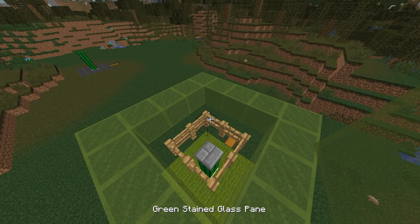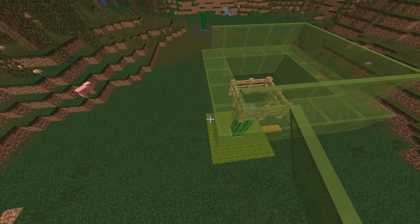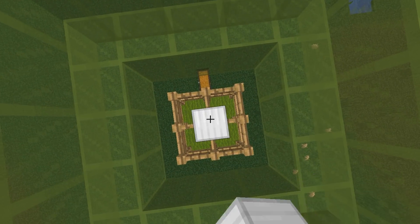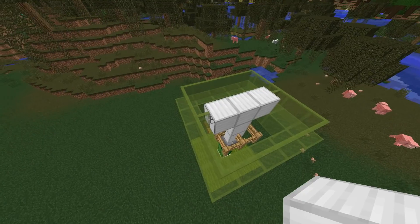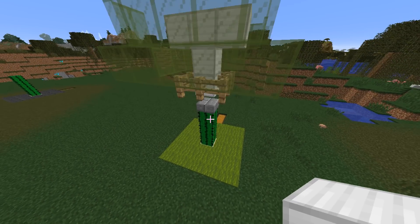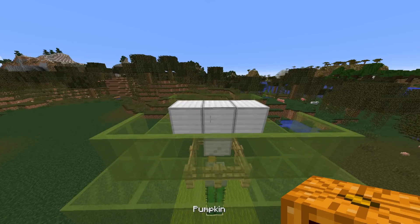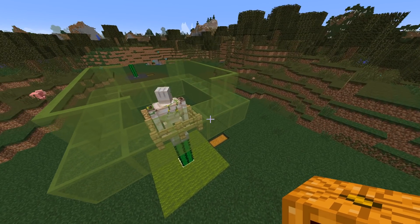Get some green stained glass panes - it could be any color you want. Inside here we're going to spawn our iron golem. I place the iron blocks one, two, then up one and across and across. Remove any glass panes that would block the spawn, place the iron block correctly, then put a pumpkin on its head - and we've got one iron golem ready to be our bait.